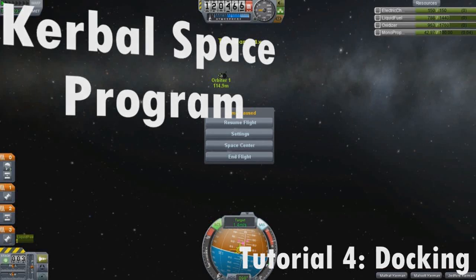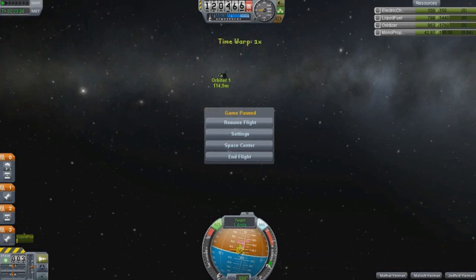Hello and welcome everyone to the fourth episode of the docking tutorial. One of the major things I didn't cover well in the last video — I just breezed through it because I ran out of time — is the RCS. I call them thrusters, RCS, whatever — basically the same thing.